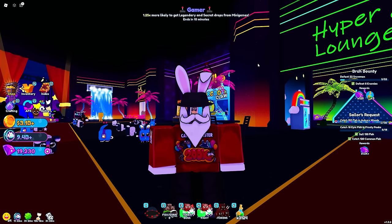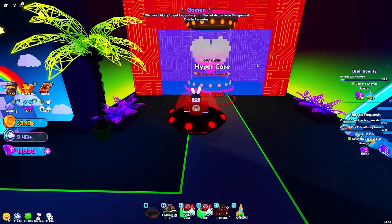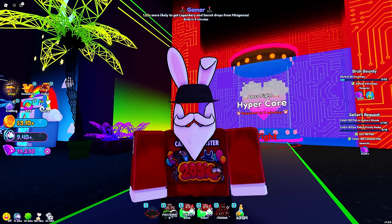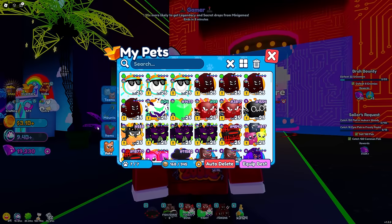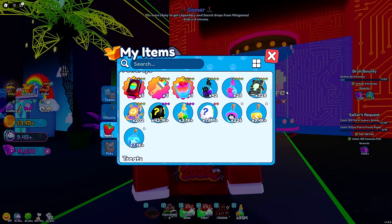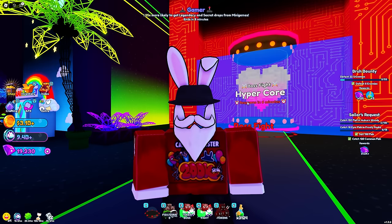There are a couple of things I want to mention beforehand that you'll need to make this really effective. Based on the thumbnail and title, today's method involves the not-so-loved Hyper Core boss. One reason this boss isn't popular is because you have to complete an entire obby throughout the fight to defeat it — but what I'm about to show you will completely eliminate that. If you've been stacking respawn tomes like I have — I'm currently sitting at 328 — follow along.